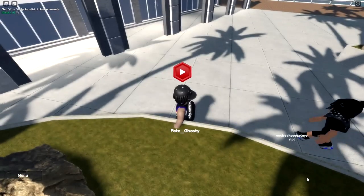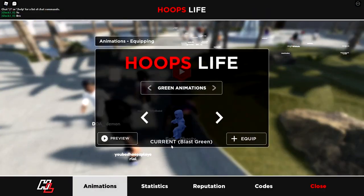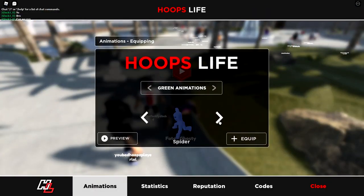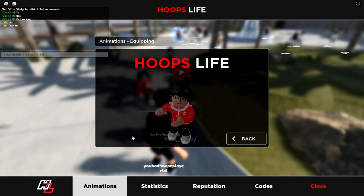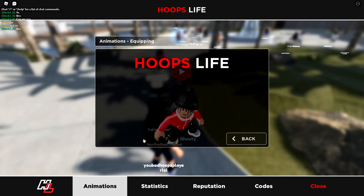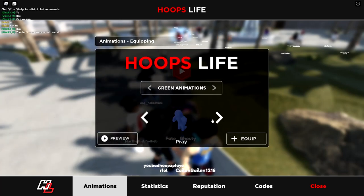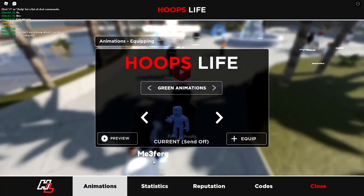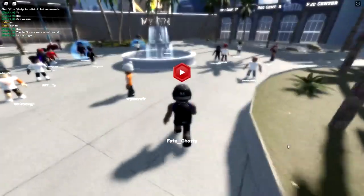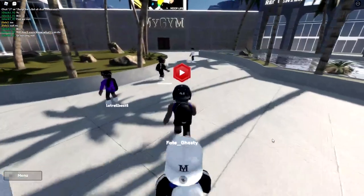If you guys want to join the Discord server for this game, it's in the description. Animations: bow, pray, spider, flash — I'm gonna try some of the other ones. Let's preview the truth, watch it drop. Current blast green — I'm gonna try this one. I like the new animations, they're sick.